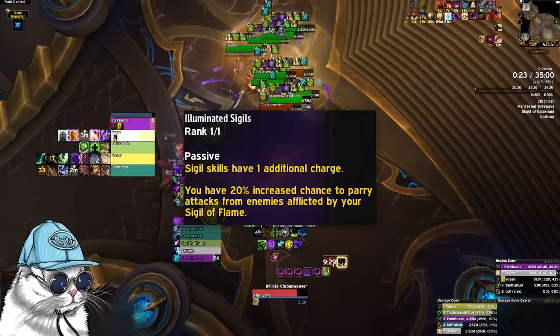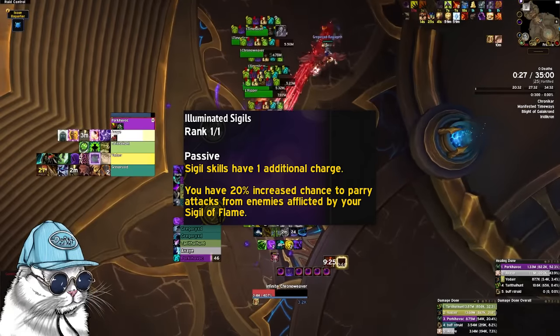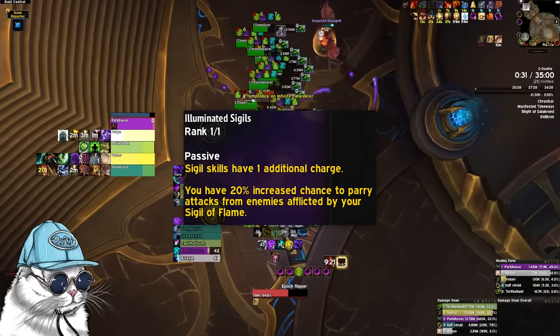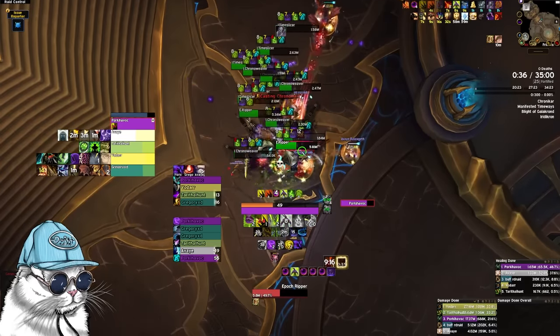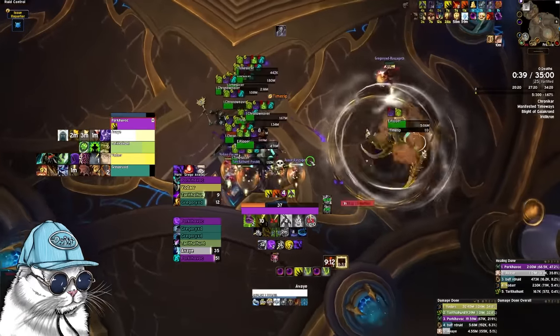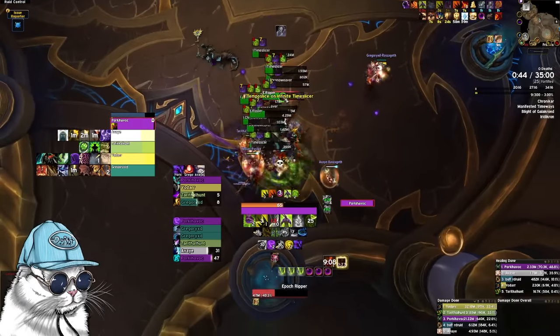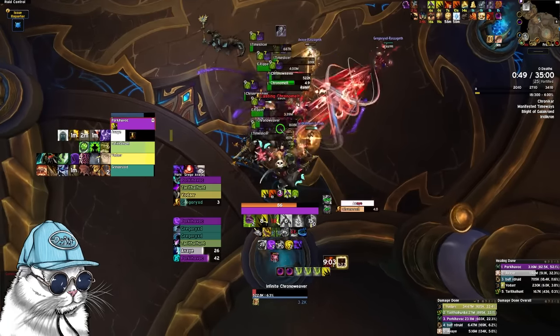There's a new talent called Illuminated Sigil that gives 20% parry from Sigil of Flame, and it gives you 2 charges of every single sigil including Legion Decree, Misery, Silence, and Chains. There's easy access to Cycle of Binding now, Fel Flame Fortification, and Sigils of Chains, which gives you a lot of utility and defensiveness. Firebrand also now spreads and ticks every second instead of 2 seconds, making it feel significantly better for AoE pulls.